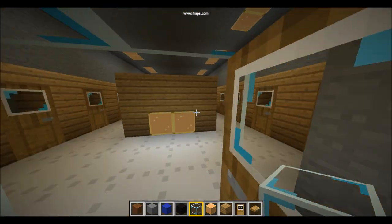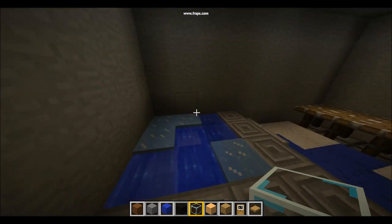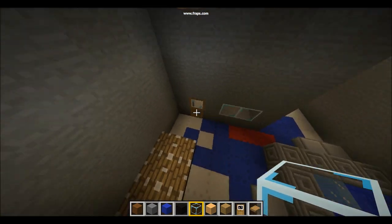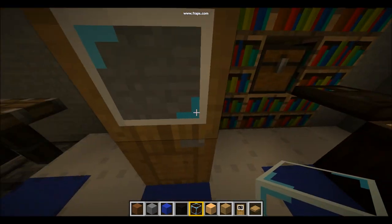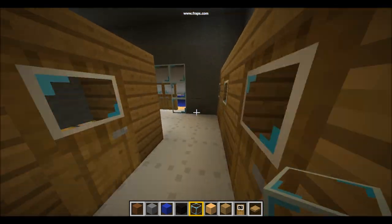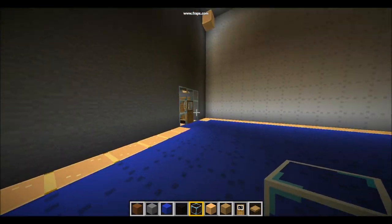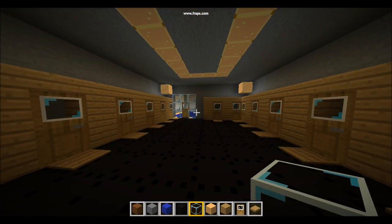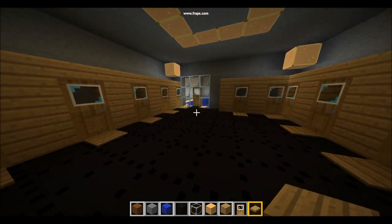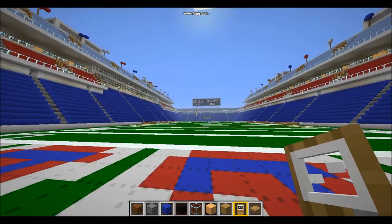We'll go to the Bills locker room first. I haven't put the names above the lockers yet, but what are you gonna do — sue me. We got the ice bath over here, so there can be a lot of shrinkage going on after games. We got a giant Bills logo on the floor, which is kind of covered up, but that's okay. Got the trainer's table for when you're hurt. And then we got the coach's office — Chan Gailey works here. That's basically the Bills locker room. It's actually smaller than the away locker room, but the away locker room just looks crappy. The pressure plates don't even work — in creative mode on Super Flat, redstone torches don't work. And then here's the tunnel where you can run through and feel like a boss, because you're playing on the Bills field.